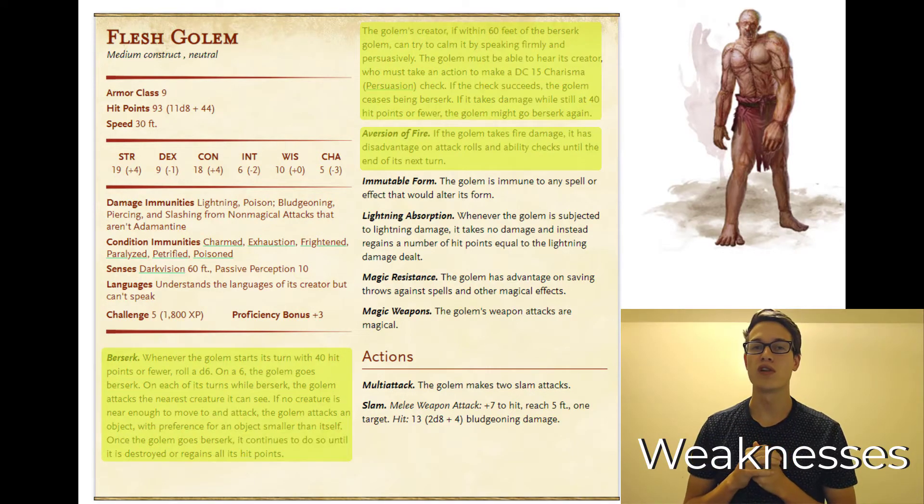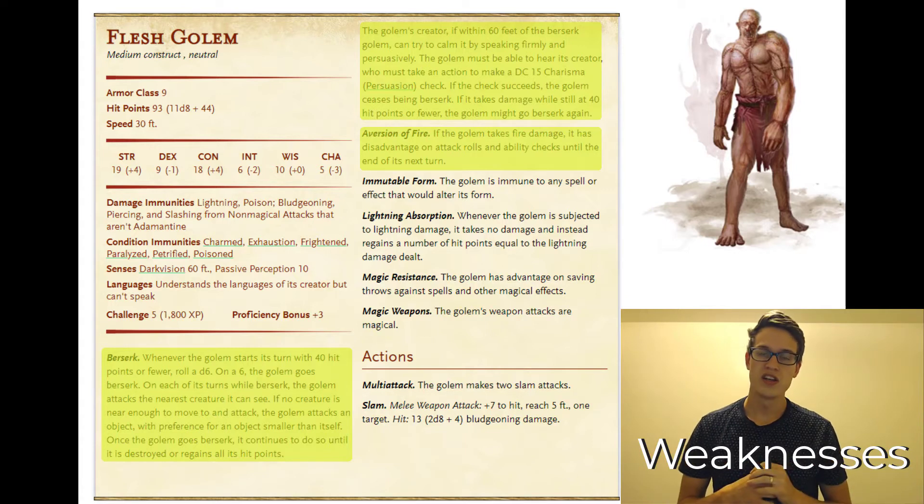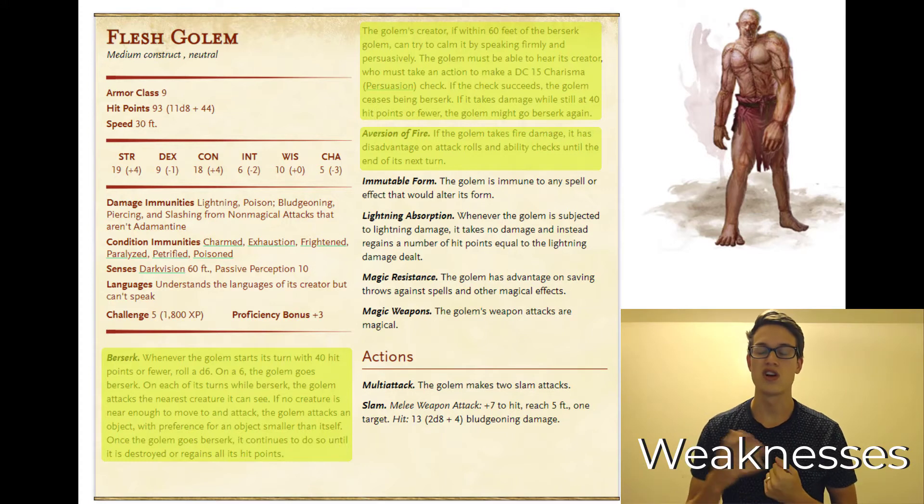When the flesh golem falls below 40 hit points it rolls a d6, and on a six it goes berserk. On each of its turns the golem is just going to attack whatever is closest to it — meaning it's going to attack players, NPCs, it could attack its creator, it could just attack the ground. This is one of the biggest issues that makes the flesh golem not the best, because once you get it below 40 hit points it should be easy to start taking out.